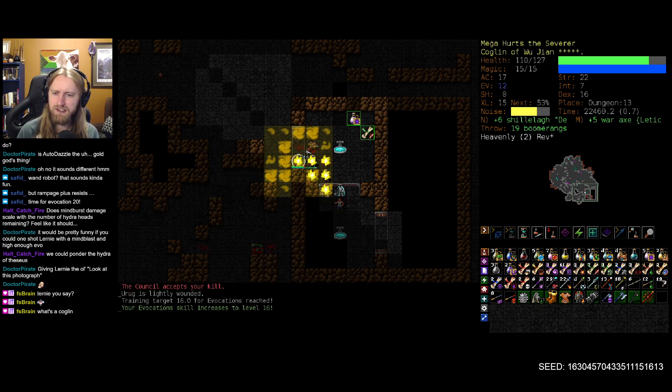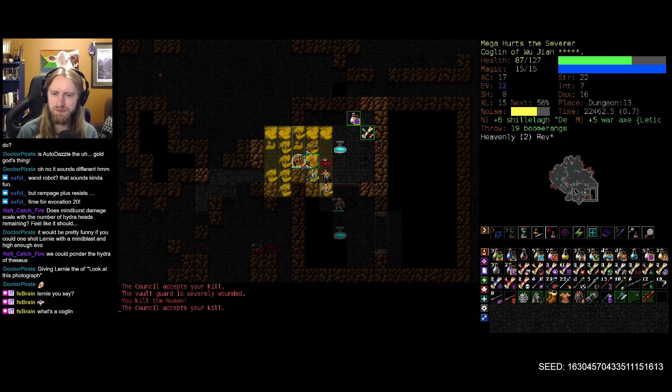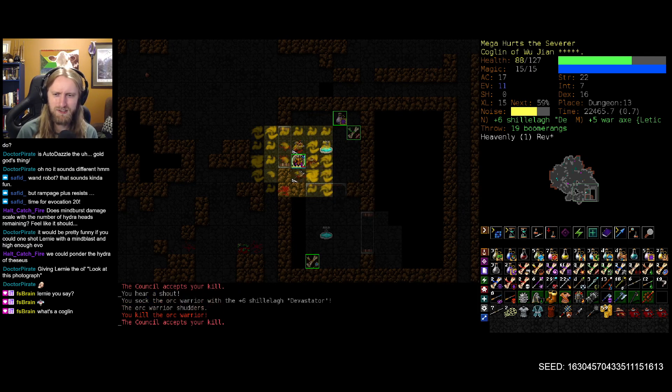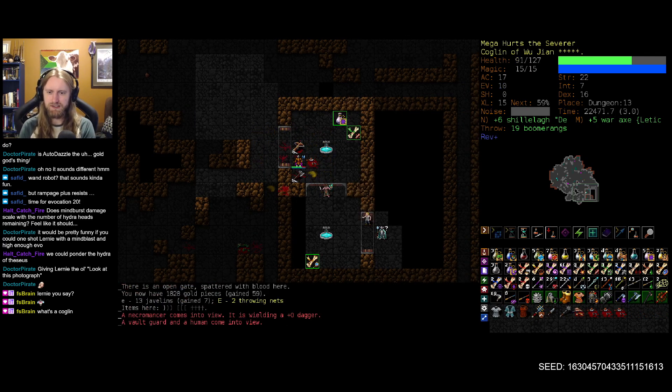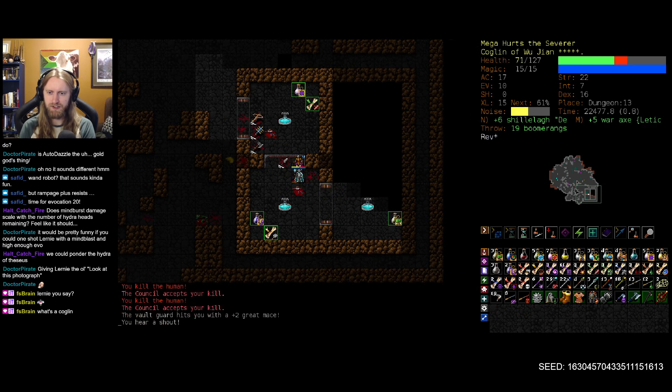Wait a sec — does this mean that Wu Jian is actually a pretty solid option for clearing Vaults 5? Because if I can limit view to this, everything around me is taking heavy damage and I'm getting my slain up there. Seems like it would synergize well, at the very least. That's very neat — never thought about it before.